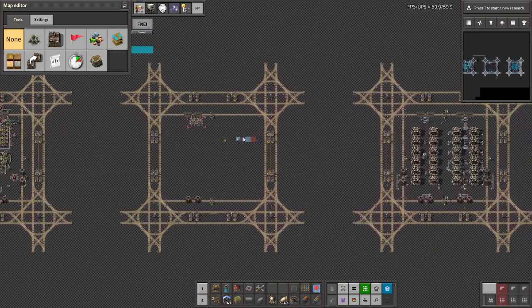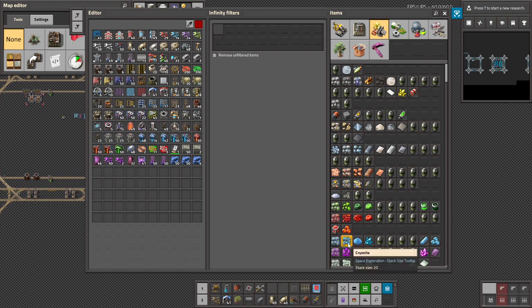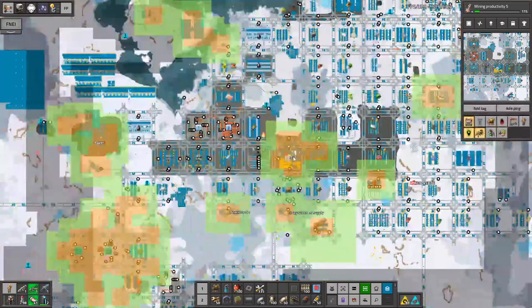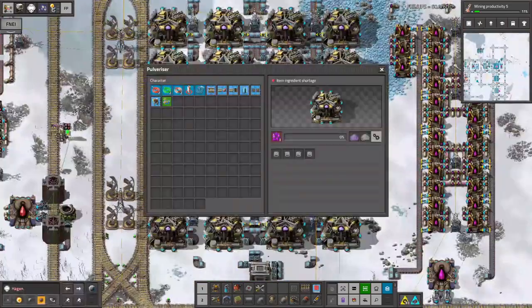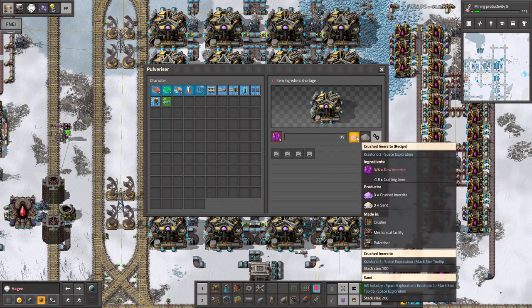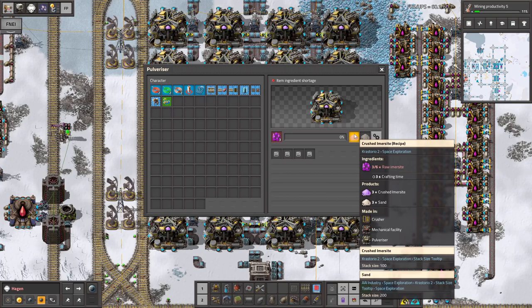Come to think of it, I don't know if the update changed anything that we've already worked with. I didn't really have time to look at all of it. Judging by Holmenite and Cryonite... wasn't crushed emisite... I want to say it was 200, but the sand took up twice as much space, I think I remember that.